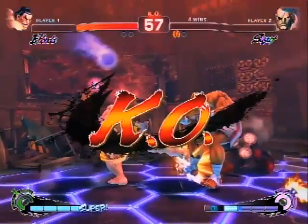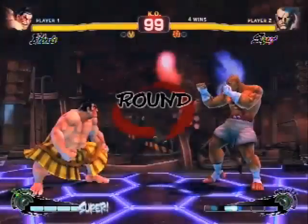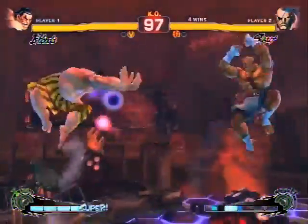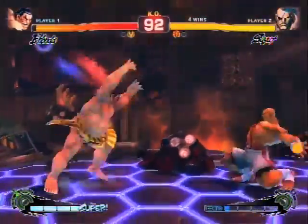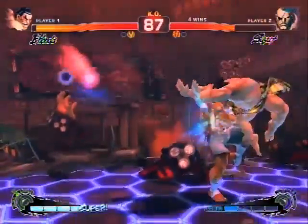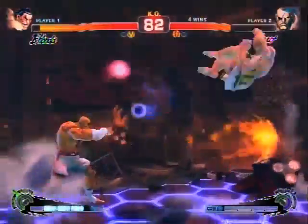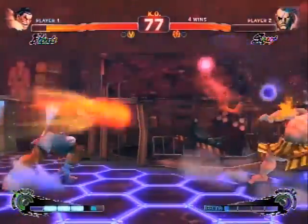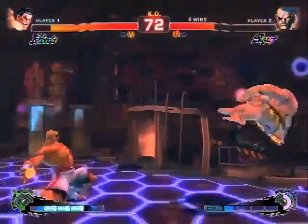Look at how Sen just kept advancing with the Neutral Jump Fierce. So now we got it evened up in the game. Tiger Shot, Tiger Shot — oh there we go, punish! Now that's the ST Honda that I like to see. Simple three-hit combo. Henry Sen's starting to get really aggressive with his Honda — not afraid at all, using that standing roundhouse to poke.